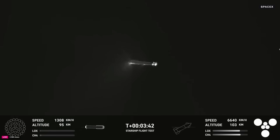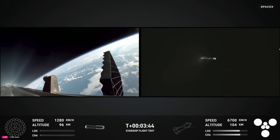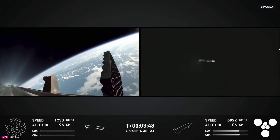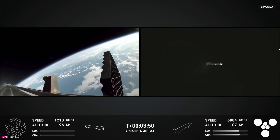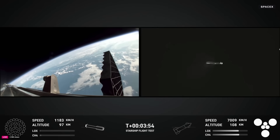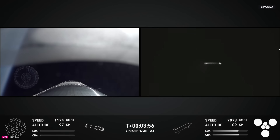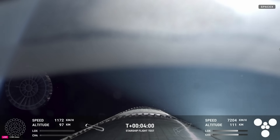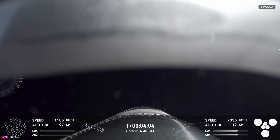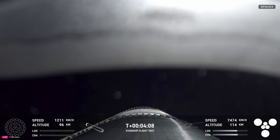We've had shutdown of that boost back burn. Up next will be hot stage jettison. The view from the booster on the left-hand side of your screen and the tracking cam on the right-hand side. We'll see those grid fins. Booster offshore divert. We can also see that the hot stage has been jettisoned — yes, visual confirmation of that on your screen, which is great.